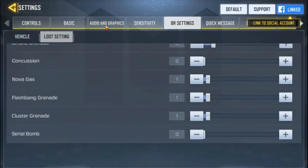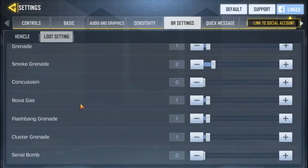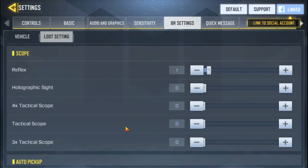The last option is the lethal and tactical section, where grenades come into play. You can set how many grenades you want, how many small grenades you want when reviving teammates, and concussion grenades — flashbangs and things like that. All these can be customized by setting the number you want. For example, if you want one concussion grenade, you set it to one.